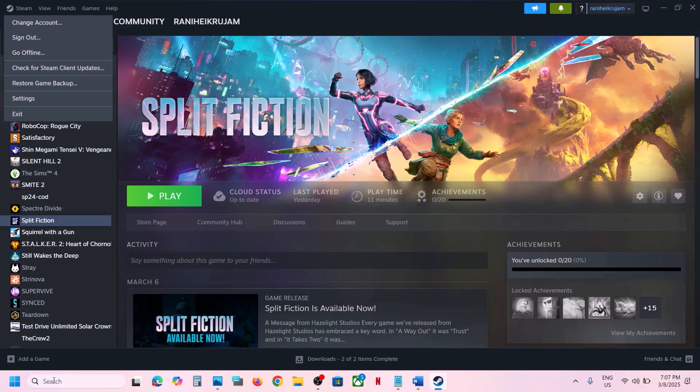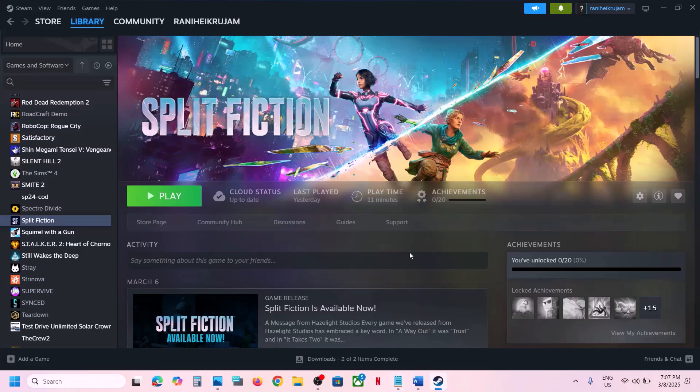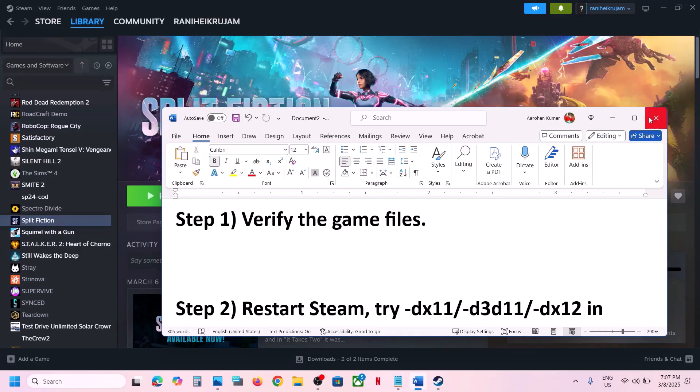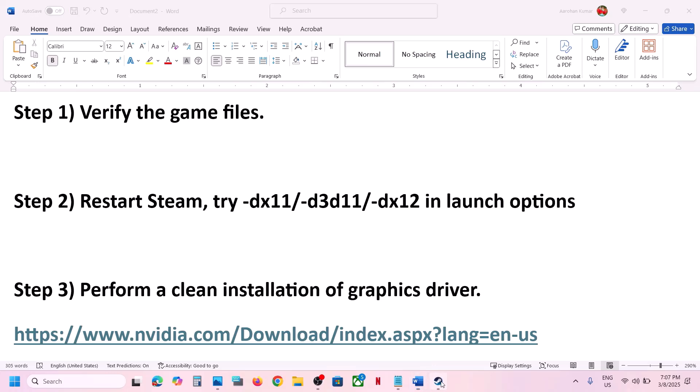Still not working? The next step is to restart Steam. Go to Steam, exit, then type in Steam, make a right click on Steam, and then click on Run as Administrator and then check.